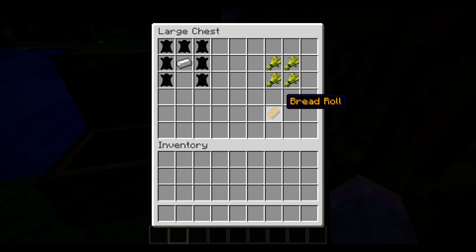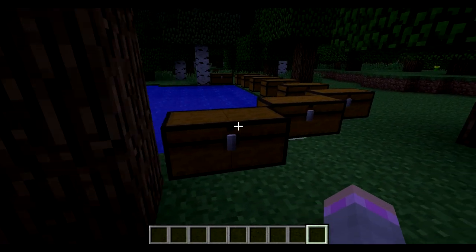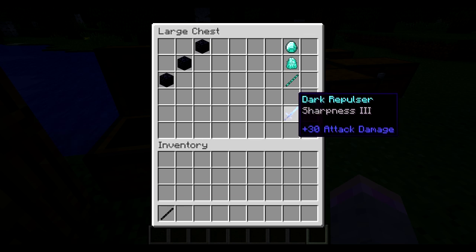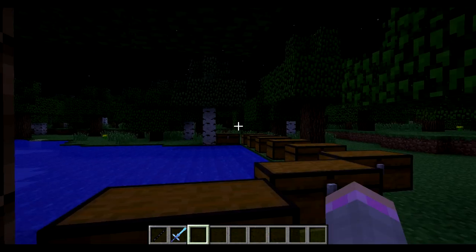The other item is just a Bread Roll, which is a food item — you gotta make it with four wheats in the bottom right square. The next item is the Dark Handle, and it's easy to make: just three Obsidian in a diagonal line. The other item is the Dark Repulsor with Sharpness 3 and 30 attack damage — one of my favorite swords. It's made by a Crystallite Handle, a Crystallite Ignit, and a Diamond. Here's the Dark Handle and here's the Repulsor.